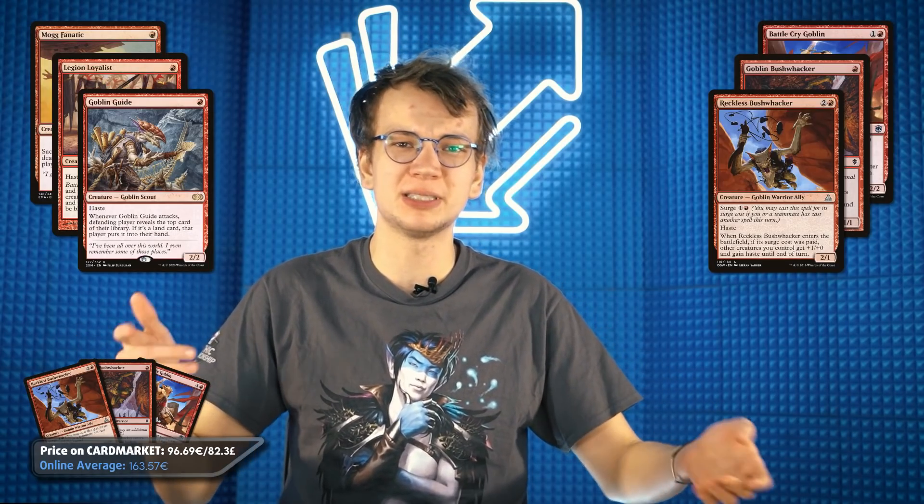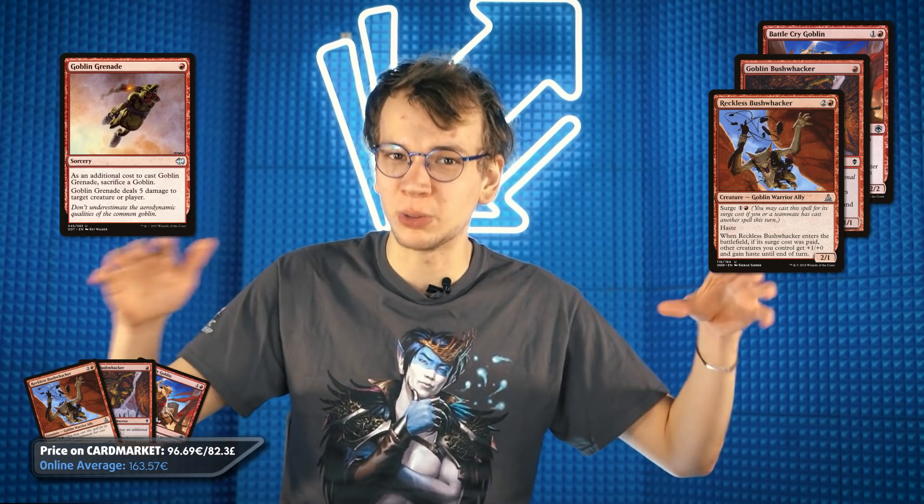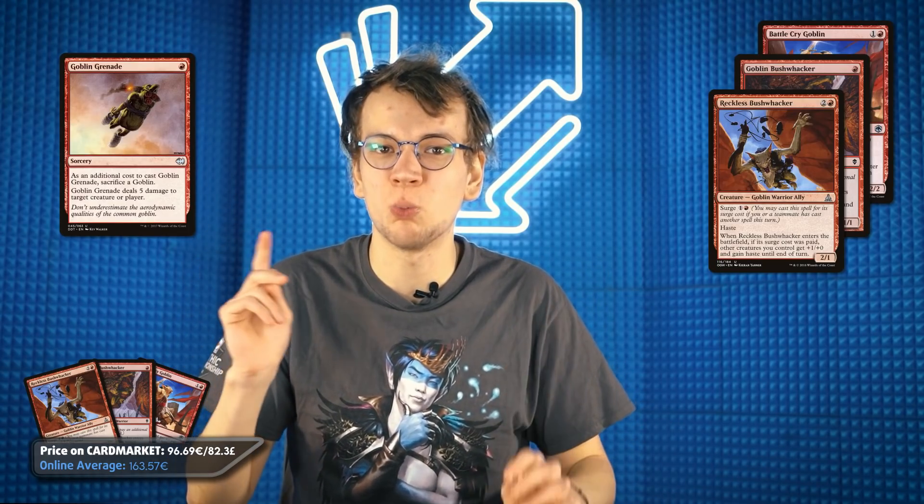This week I basically had my deck randomly picked for me by the random number generator, picking one out of all the submissions we got at random, and it landed on 8-Whack — a deck that relies on playing a bunch of small goblins and then powering them up with Bushwhackers, which give your creatures +1/+0 and haste, and then finishing the opponent off with a Goblin Grenade ideally. At first glance you're playing subpar one-drops, but you make up for that with synergy.